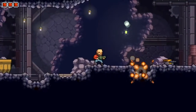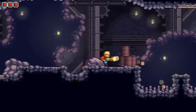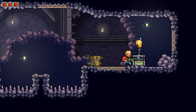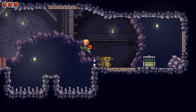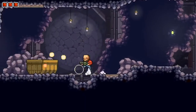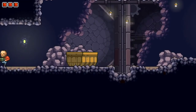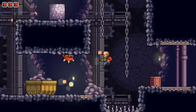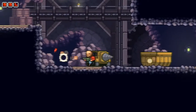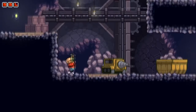One of the hardest enemies is that cannon in the floor — it's definitely been one of the annoying ones so far because you almost have to stand where it's going to shoot in order to shoot it back, and that makes it a little harder to avoid. We need to double jump again.